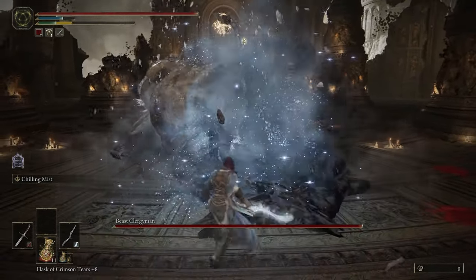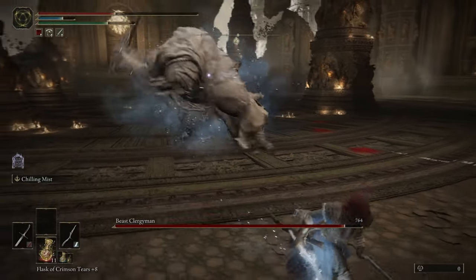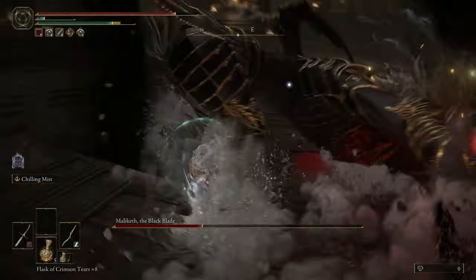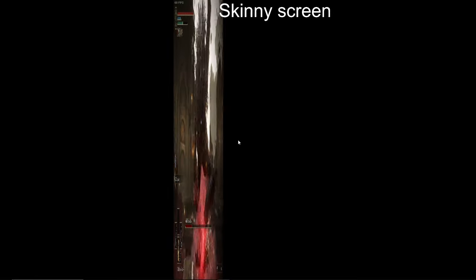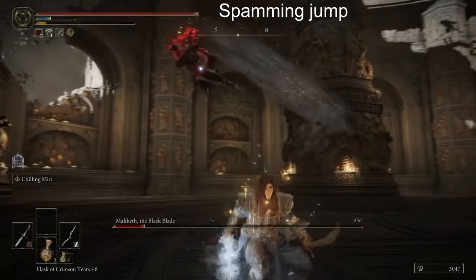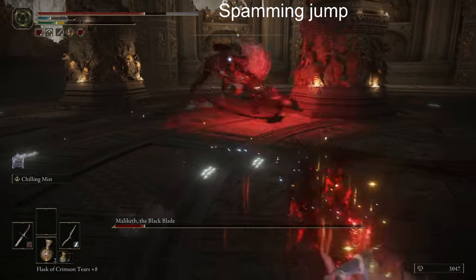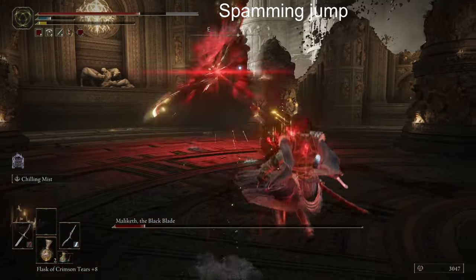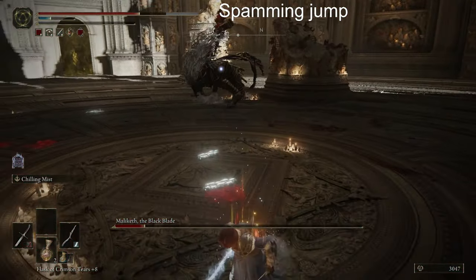The Maliketh fight wasn't too exciting in terms of randomness. The first phase was pretty fast once I inflicted Frostbite. The second phase did see a skinny screen appear — I spent most of the time avoiding attacks, since it's hard to gauge how close I actually am to him. I did have a cool moment in one of my failed attempts where spamming jumps actually worked out surprisingly well.